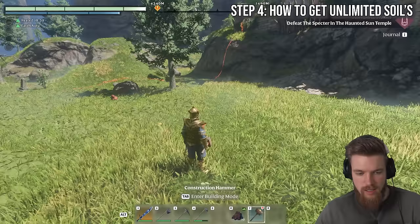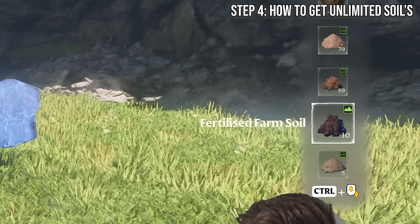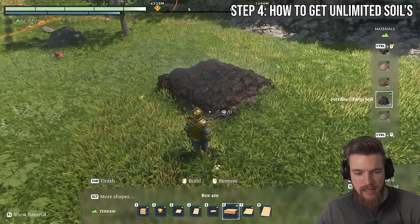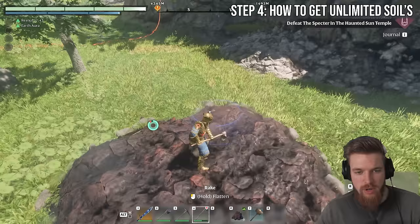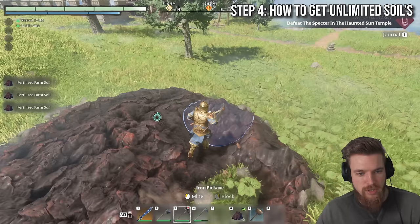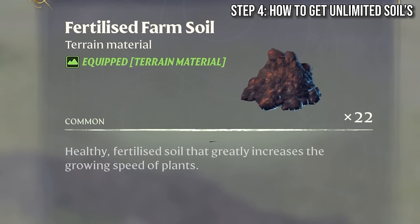Take your farm soil, get the construction hammer, press tab to terrain, and then on the right hand side press control to select your fertilized farm soil. Select the bottom section block option and place it on the floor — you only need to place a single block. Then get the rake, hold it down, and just start spreading this out. Everything will level to your height, and you're essentially creating an infinite supply of fertilized farm soil. You can do this for as long as you like, and as soon as you're ready, get your pickaxe out and start hitting it. Now I've got back my fertilized farm soil and I'm making even more than I started with — we've already got 22 and we only started off with 10. This is how you get unlimited fertilized farm soil.